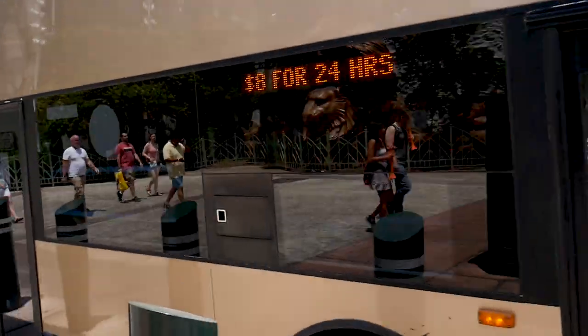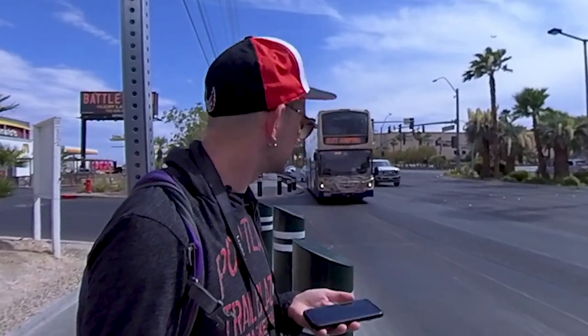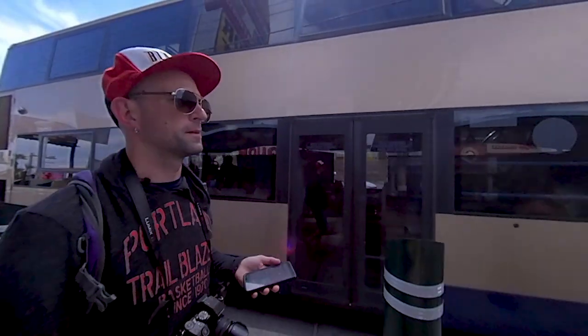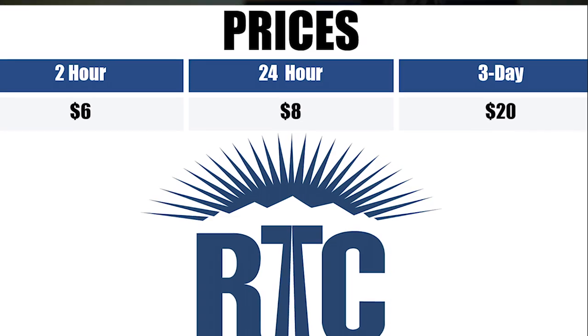When you think of the bus, you probably think of a dirty city bus with homeless people sleeping on it, feeling unsafe — but with the Deuce, I haven't felt any of that. It is a city bus on the city bus route, but the Deuce is a double-decker, like, tour bus. It does nothing but drive up and down the Strip and over to Fremont, pretty much full of nothing but tourists.